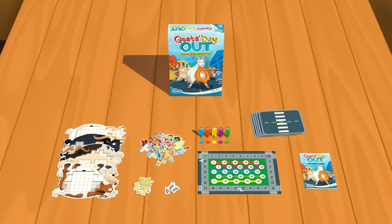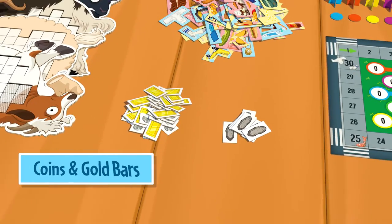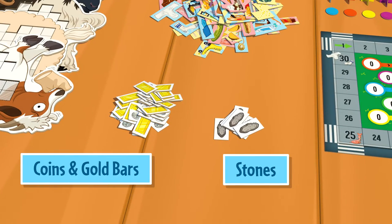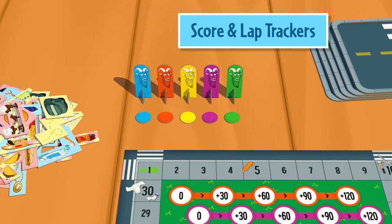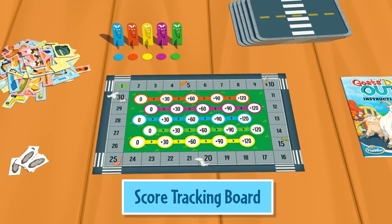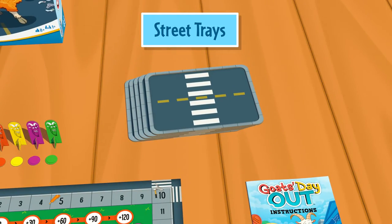The box comes with 5 goat boards, 35 coins and gold bars, 7 stones, 66 food pieces highlighted in blue, yellow, and red, 5 score and lap trackers, a score tracking board, 5 street trays, and instructions.